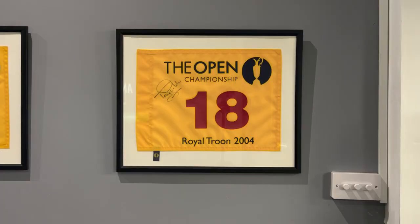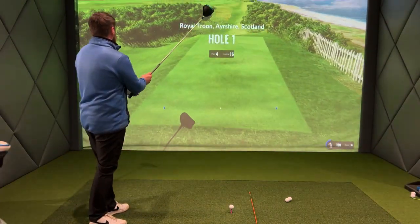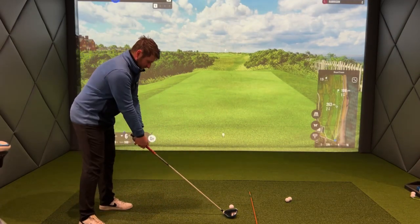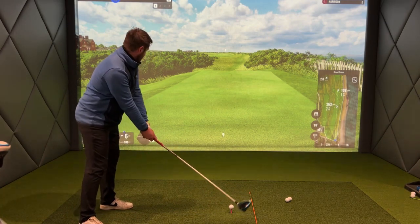Right, let's get into it. First hole, par four, 362, 372. I'm going big dog. They made birdie here as well — Stenson bogeyed but Mickelson birdied, so they go one under through one. Let's have it.